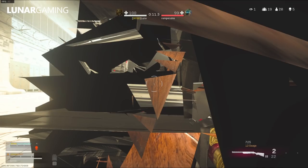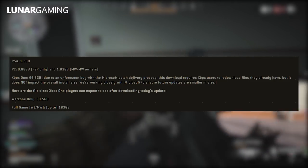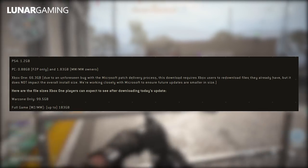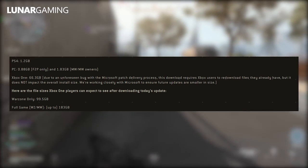For PS4 the download size is 1.2 gigabytes. On PC it's 0.88 gigabytes on the free-to-play version, and 1.83 gigabytes if you own the entire game. On Xbox, due to a bug with Microsoft, the only way to add this update is to re-download the entire game — 99 gigabytes for Warzone only and 183 gigabytes for the full game.